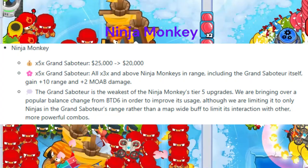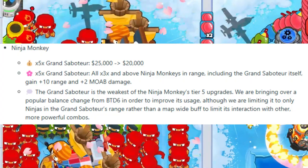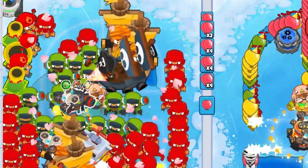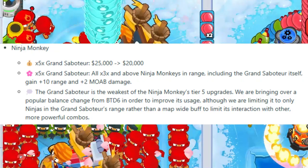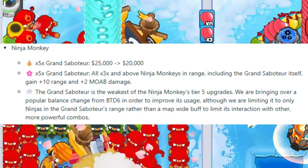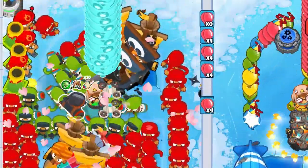Number 5: Ninja Monkey. X5X Grand Saboteur price reduced from $25,000 to $20,000 — that's a big $5,000 reduction. All X3X and above Ninja Monkeys in range, including the Grand Saboteur itself, gain plus 10 range and plus 2 MOAB damage. We may see more Ninja late game strats in action.